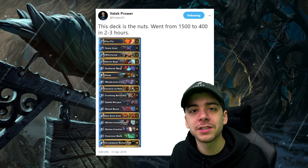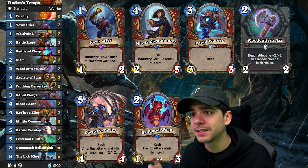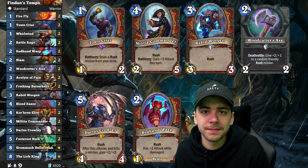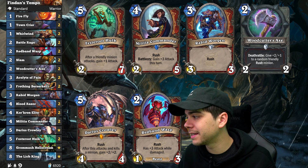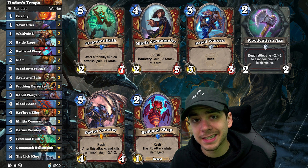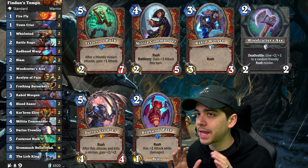Findan went from 1,500 legend to 400 legend with this Tempo Warrior, and I'm really excited about the rush mechanic. We've got Town Crier, Red Band Wasp, Woodcutter's Axe, Rabid Worgen, Militia Commander, and Darius — the synergy between them is fantastic. We also have Battle Rage, because your dudes are usually going to get hit a little bit since they're rushed and smacking other things, so Battle Rage is insane draw value. Festerroot Hulk has won Findan so many games and is a great card — maybe a little better than people had expected. If you want a budget version without Lich King and Hellscream, it might still be a solid list.